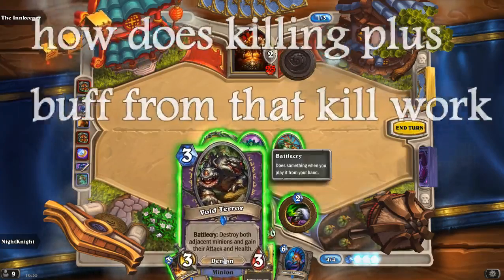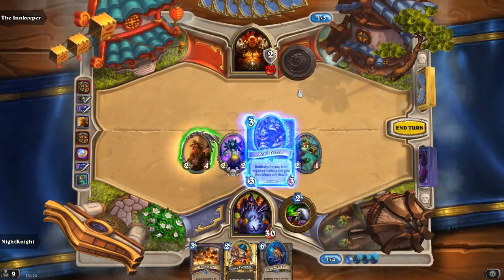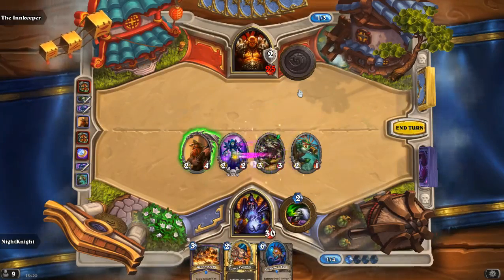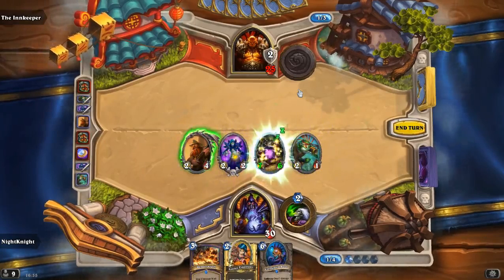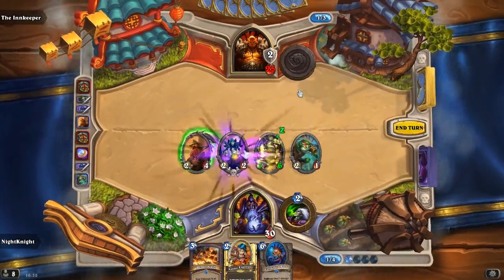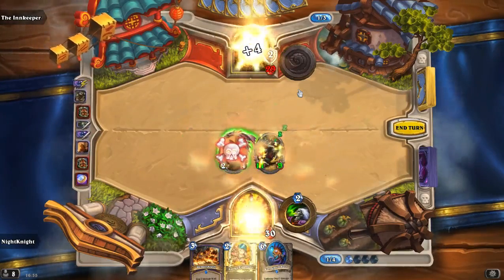Lastly, for a kill-based buff: Void Terror will destroy both minions and will get double the stats. This works the same for the Haunted Creeper, the Hungry Crab, and the Cabal Shadow Priest nine-mana minion.